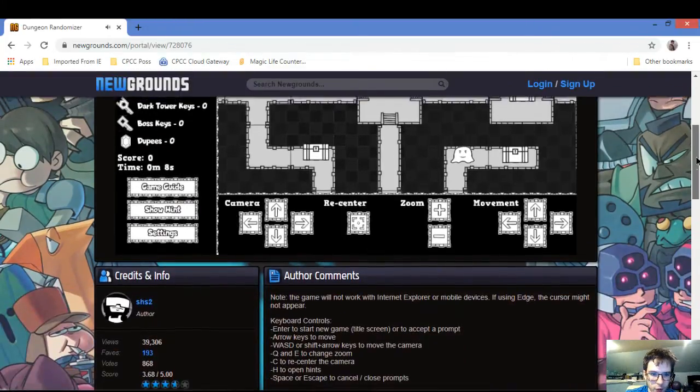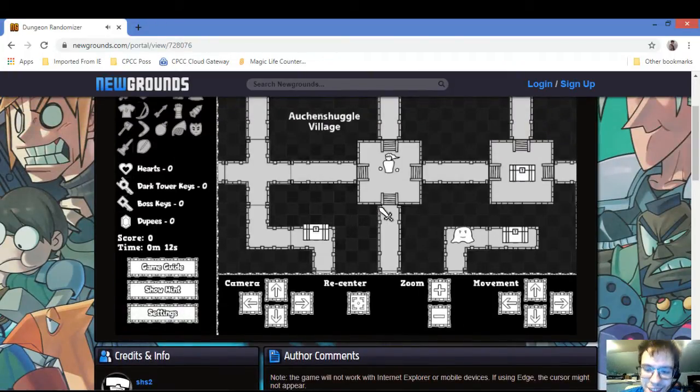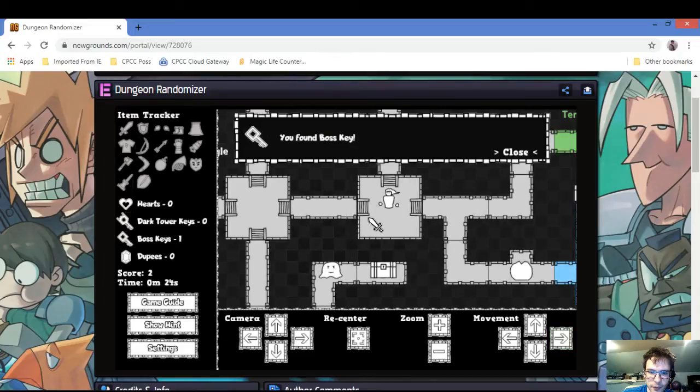I'm gonna turn the sound off because that might be copyright. So first off, it looks kind of like a game that my dad used to make. There's a single direction, there's a chest over here — you've got a boss key. Jesus, I just started the game and I already have a boss key, man.